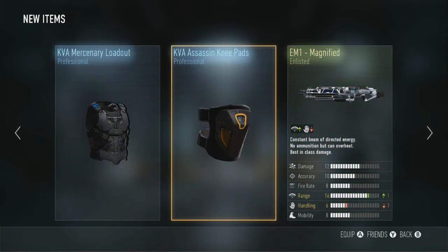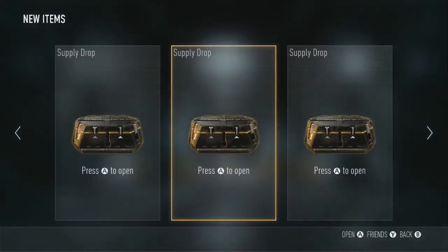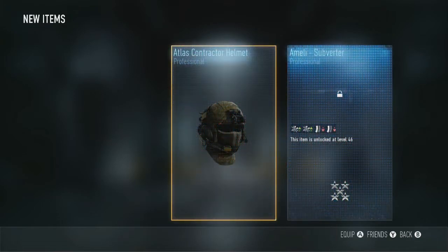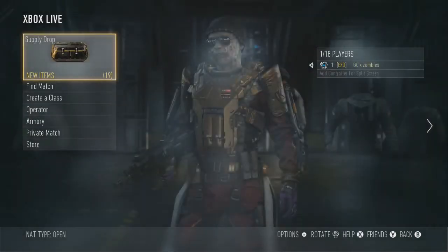Knee pads — just what a disappointment. Right, advanced supply drop, what are we going to get? And the disappointment continues — no elites in the advanced supply drops, guys.